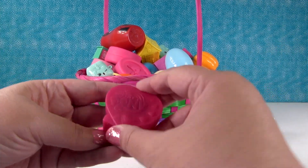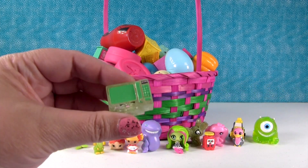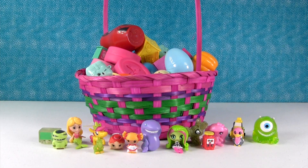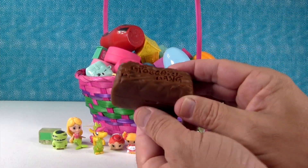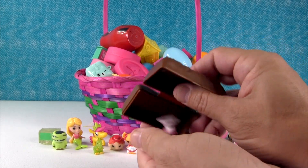I have a My Little Pony Squishy Pop container with Zappy Microwave inside from the Shopkins. And I see something down here — it's a Grocery Gang Crusty Chocolate Bar. Very pretty.